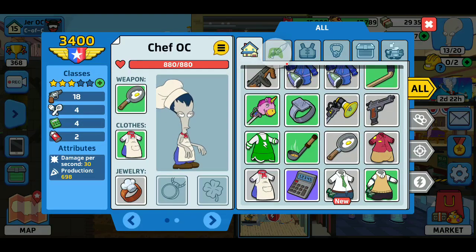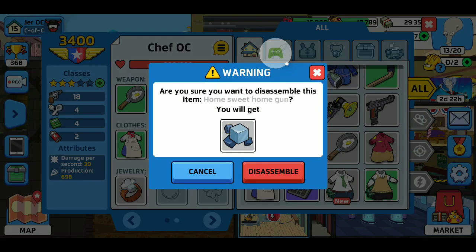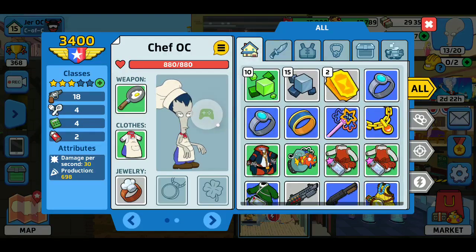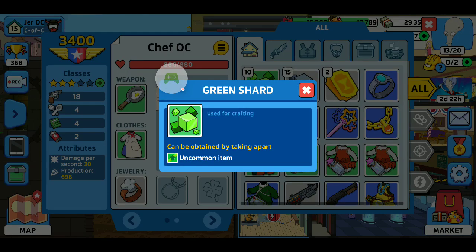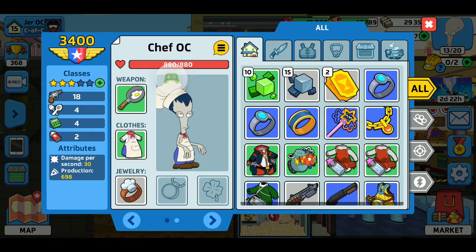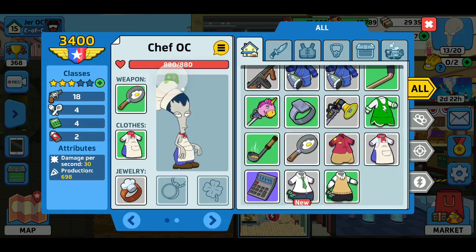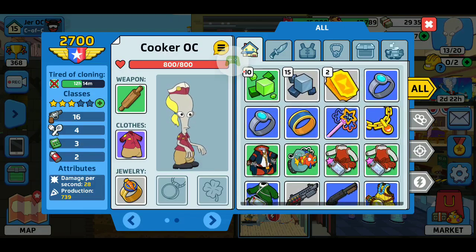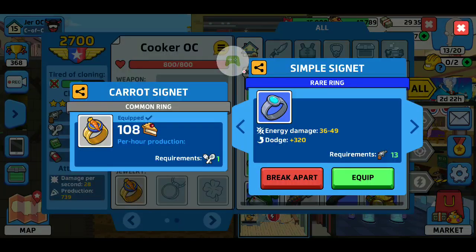You can break apart stuff and that gives you cubes, and that's what you can craft with. You need 10 cubes — gray is common, green is uncommon, blue is rare, and purple is your epics. Purple is typically always epic, and there is a gold for legendary that I do not have yet. You have to be at certain levels to wear them.